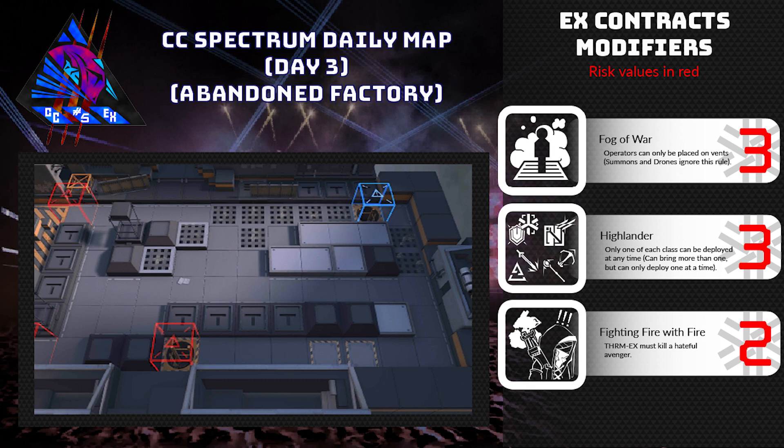Today's daily is taking place at Abandoned Factory, or I believe it's also called Deserted Factory — either of those two really work. For those of you who do not remember this particular map, this is the permamap from CC Blade where you will be fighting Faust and a lot of Katana Boys. It can be quite a challenge with the right risks, so we'll see how this one goes.